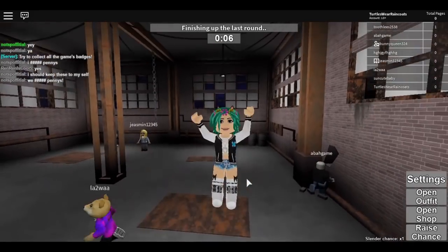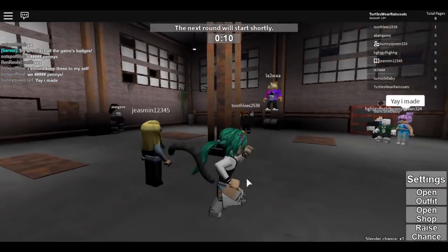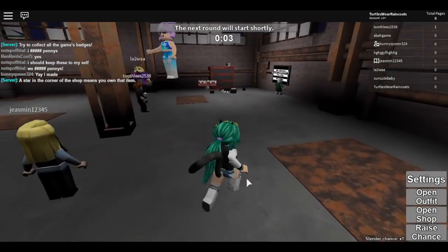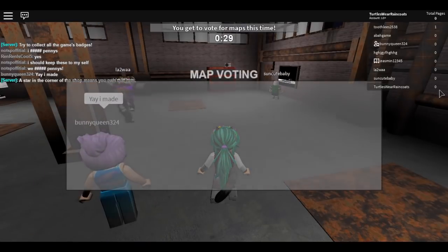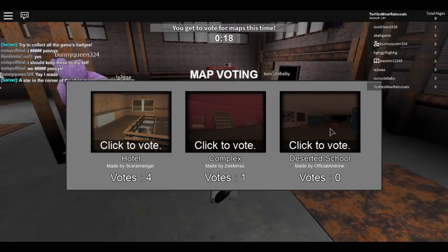Hey guys, welcome to the channel! Today we're playing Stop It Slender 2. This is my first time playing, so I don't know how to play. I know you have to collect pages. As you can see, I'm level zero — actually no, that's total pages. I don't know where it says your level; I don't think it does.